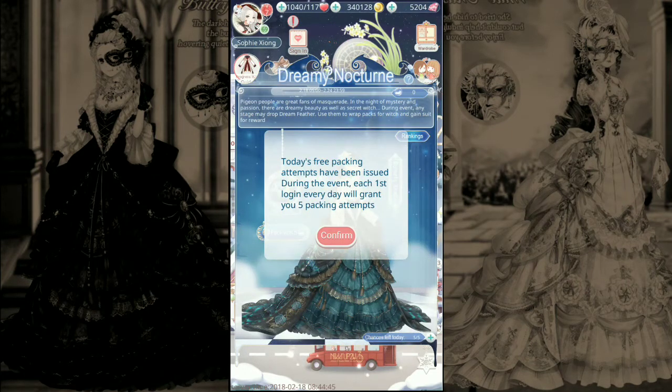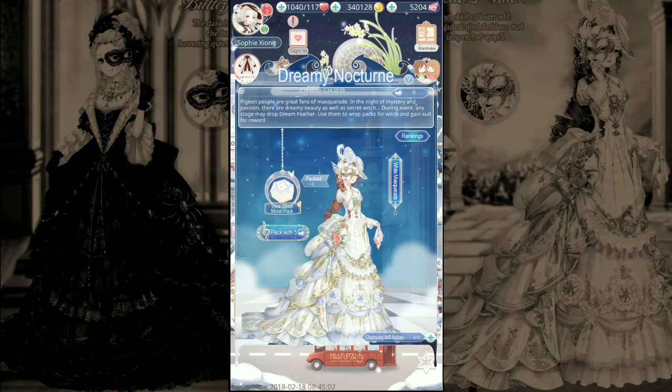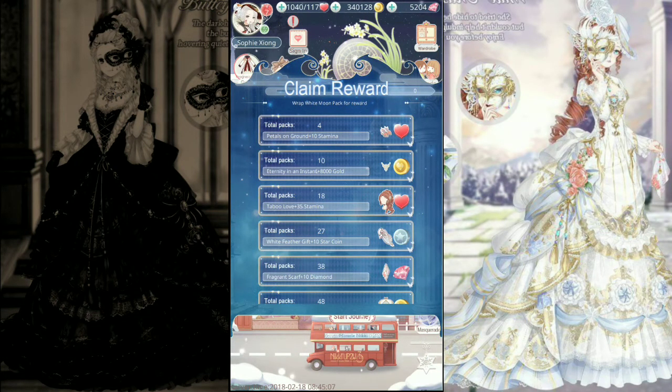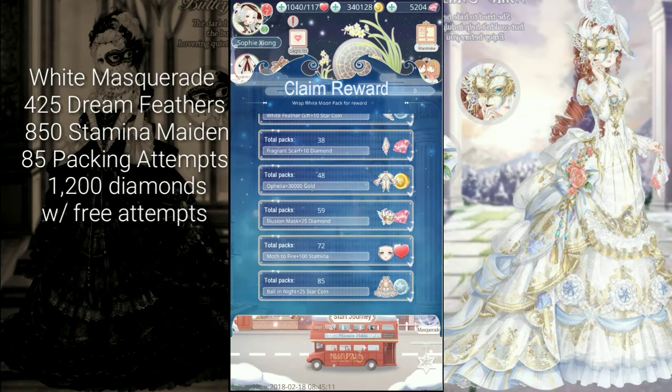Let's go into the event. Every day they'll give you five packing attempts. This is the first suit, which is the Butterfly Shade. If you swipe you can go to the next suit, which is the White Masquerade. You actually need to pack 85 times, so it's going to cost you 425 dream feathers in order to finish the full suit.